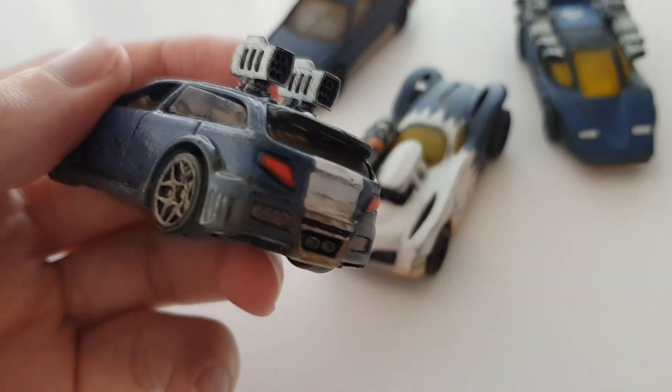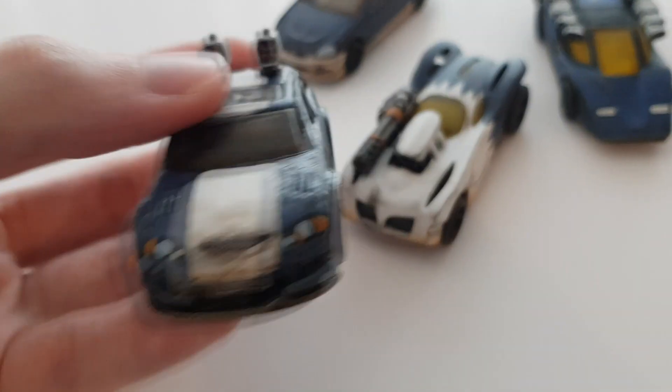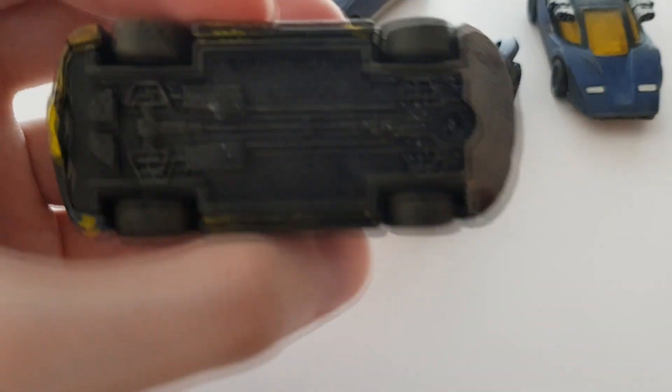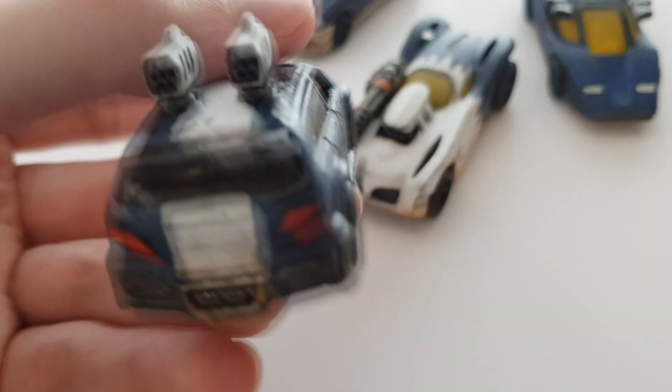So let's start out with the basic level stuff. At basic level, you don't even have to drill a car apart — you can just paint it up, like I did here with this car I'm using as a buggy. It's a Hot Wheels car.